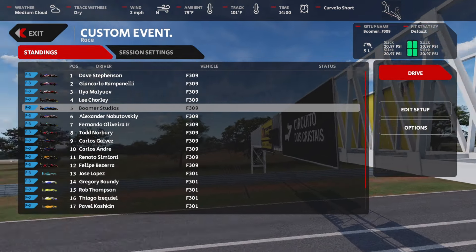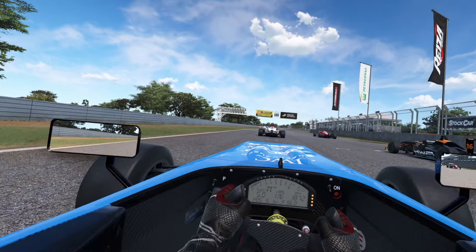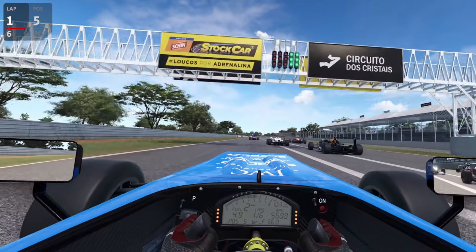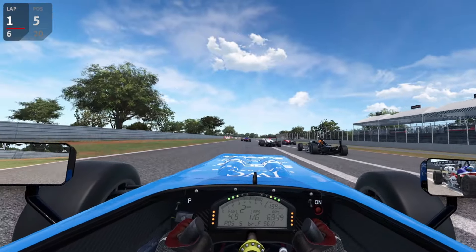All right, let's jump right into it. I qualified P5, round three. Let's go. Green, green, green. I figured out if I don't just smash the throttle and kind of reduce the wheel spin, shift a little bit early in second, I get a much better start. So that's your pro tip for today. Now I just make sure I don't get run over through the first few turns here.